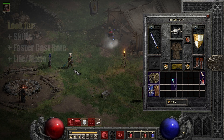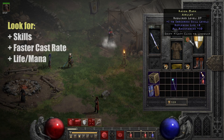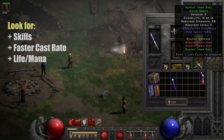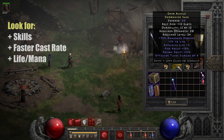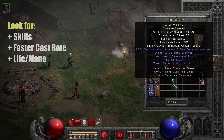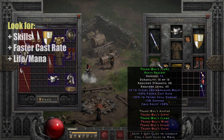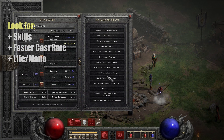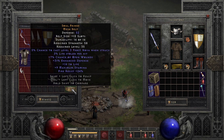For gear we have a Spirit Crystal Sword, a Lore helmet, a rare amulet that gives plus one to sorceress skills and some all-res, a Spirit Monarch shield, Smoke armor, random boots with faster run/walk and fire resist, a faster cast rate ring, a Demon Hide Sash with resistances and plus life, and another faster cast ring. We are hitting a fairly decent breakpoint with 90 faster cast rate, so you can use any gloves you find — maybe something with magic find.